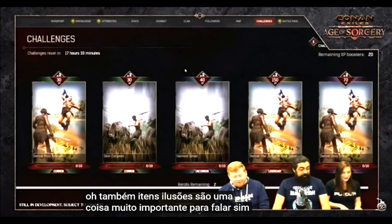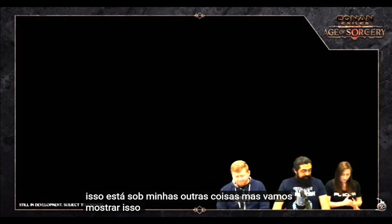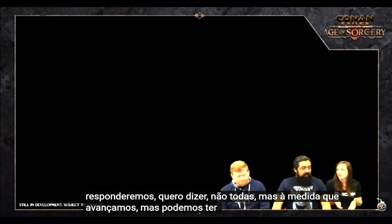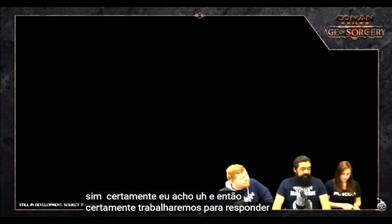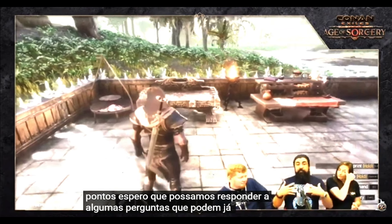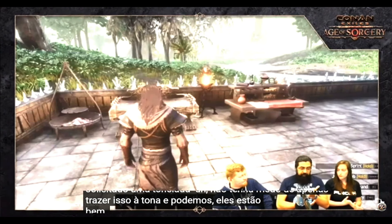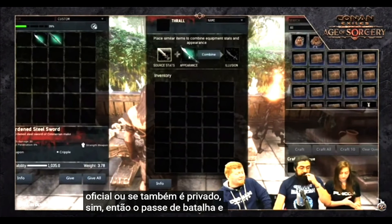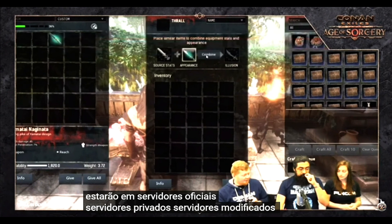Item illusions are a big feature. At a new station called the thaumaturgy bench, you can make a weapon look like a different weapon. There are some restrictions — items have to be of a like type, so you can't make a short sword look like an axe. You also have to be able to craft the item whose appearance you want to use, unless you use one of the illusion items from the shop or battle pass. Those allow you to apply really cool-looking appearances even if you don't know how to craft that item. The battle pass and shop are available on all server types: official, private, modded, and single player.